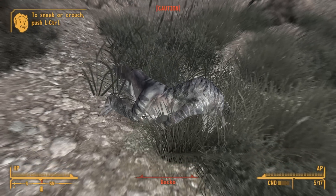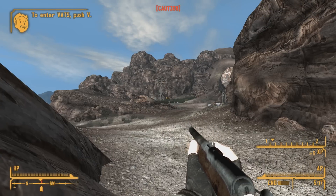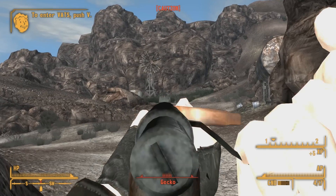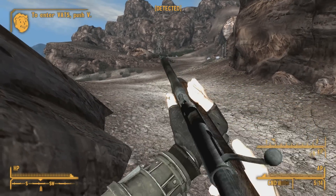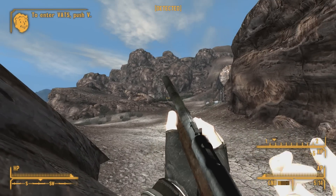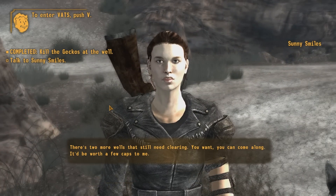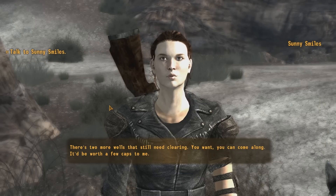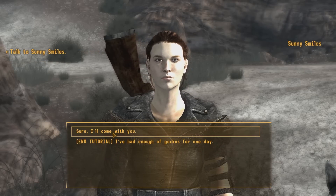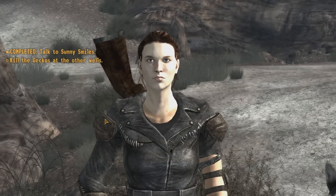There we go. You take a sip from your trusty Vault 13 canteen, but I do believe you need to fill it. Otherwise that would be kind of crappy. We are detected. You're getting the hang of it. Thank you. There's two more wells that still need clearing. You want, you can come along — it'd be worth a few caps to me. Sure, I'll come with you. Shouldn't take more than a couple minutes, especially with two of us. Come with me. Excellent.